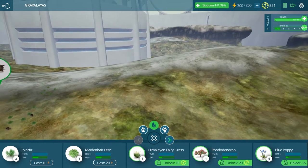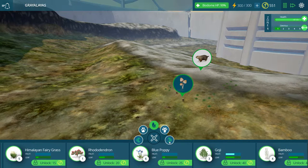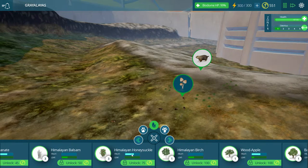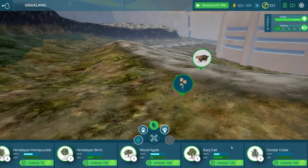Along with this brand new biome, it wouldn't be complete without a whole group of new plants and animals. We see a couple that are back — the joint fur is back — but look at all these new ones: Himalayan fairy grass, blue poppy, goji, bamboo, pomegranates — very good for you by the way — Himalayan balsam, Himalayan honeysuckle, Himalayan birch, wood apple, banj oak, and deodar cedar. Tons more things for us to read about in the bio decks.